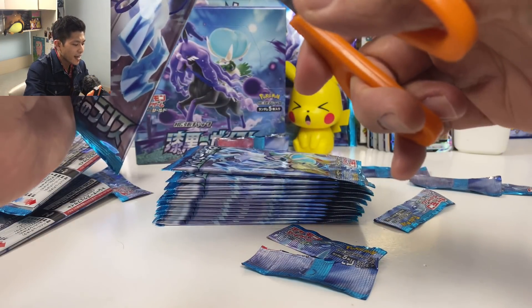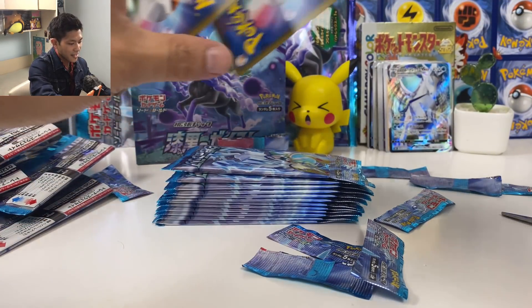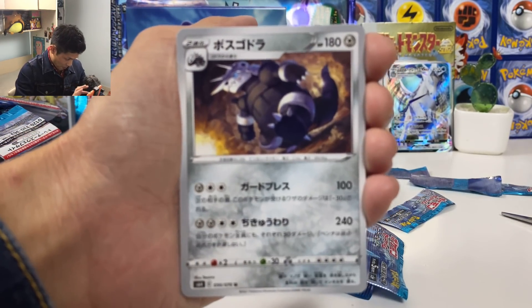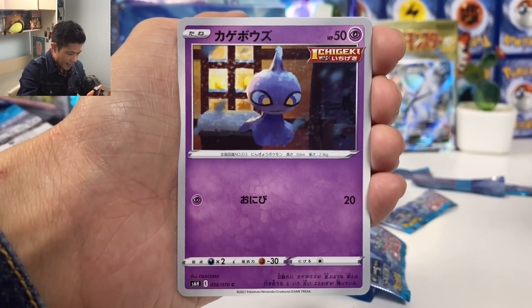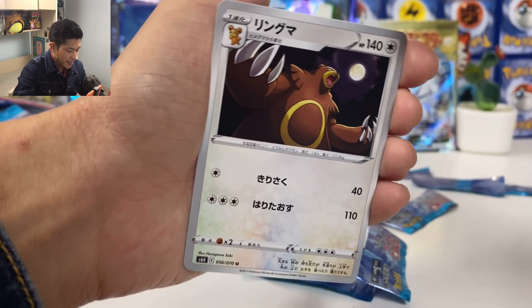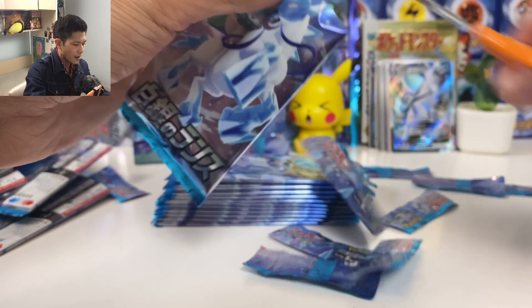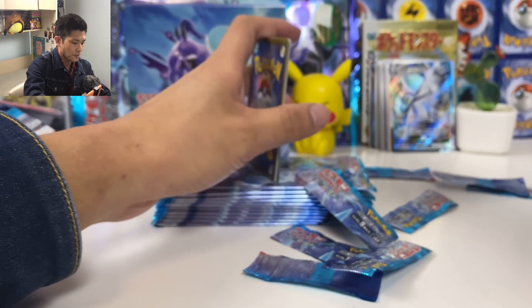Let's finish this box and open the Jack Black, my favorite set. Bergmite, Shuppet again, we got Ursaring. We got two VMAX — I think that's it for all the VMAX.